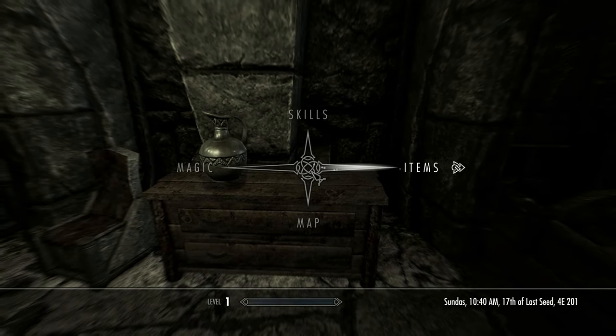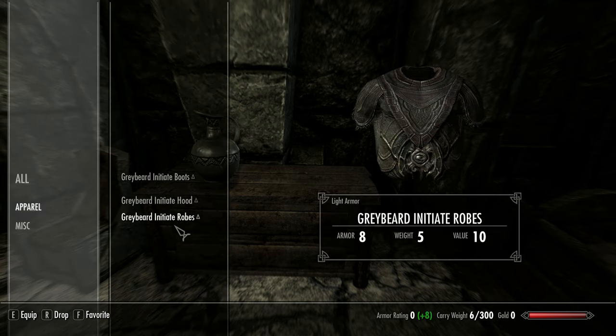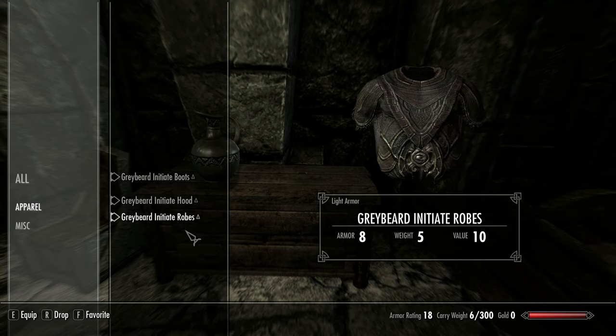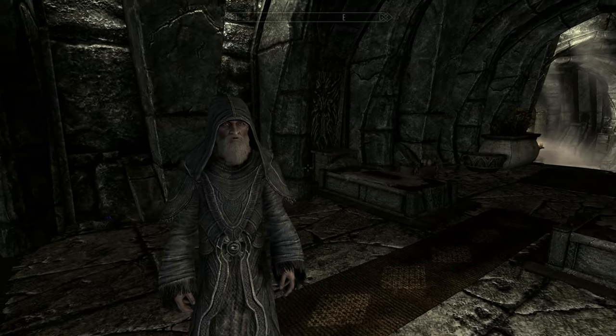Let's go ahead and put those on. These are pretty low armor — actually the same as the base Graybeard robes; I didn't change them other than making them into light armor. With the base rating they had as clothing you'd get no armor rating, so these do have a light armor rating. The boots are 5, the initiate hood is 5, and the initiate robes are 8, giving you a total of 18.